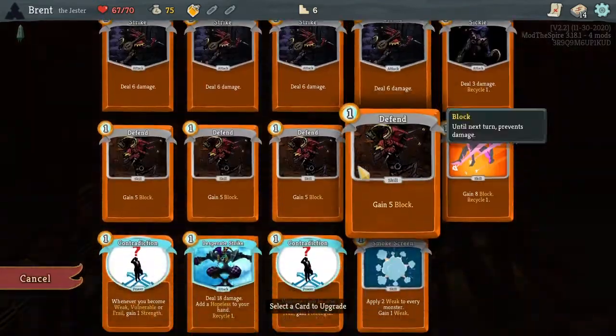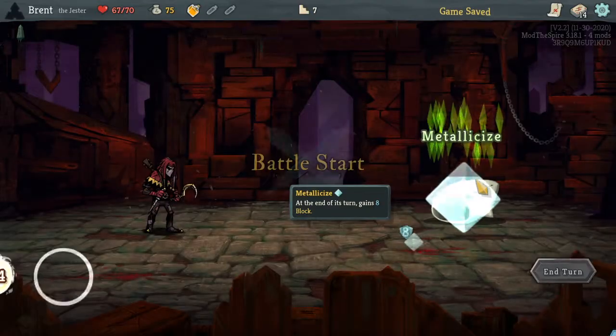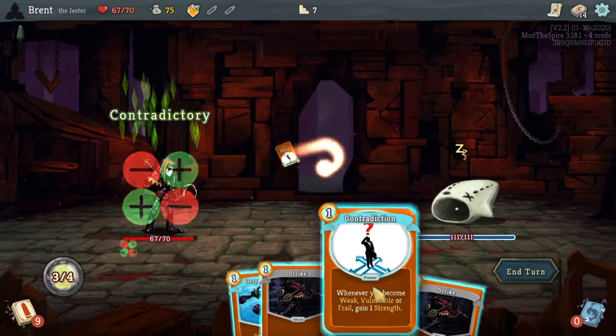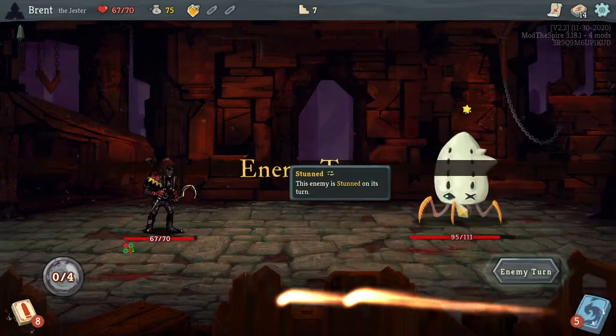I want to smith on the Contradictions, because having them in our opening hand would be good. We should draw one — great opening turn. Okay, we just discarded it though.